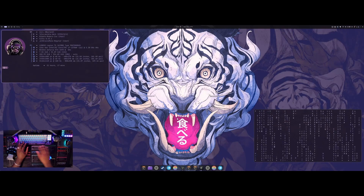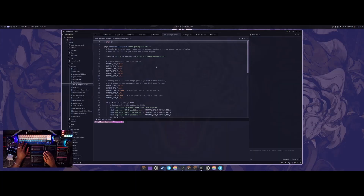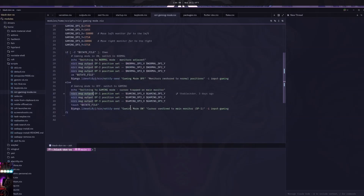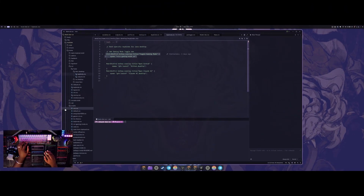I created a script for it and added it to my configuration. Under modules → home → scripts, I have the Niri gaming mode. It has a state for off and on, sets monitor positioning differently — puts it back to normal default, then sets them far apart using the Niri message output option for each monitor. I can run it with a keybind, Control-Shift-G. It's not ideal, but it lets me run games natively without GameScope while keeping the mouse confined to the monitor.